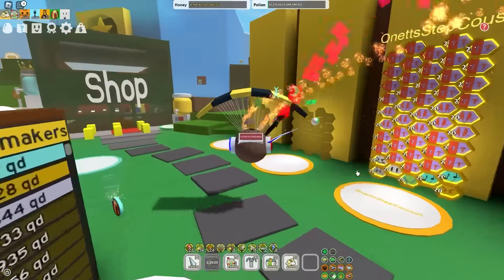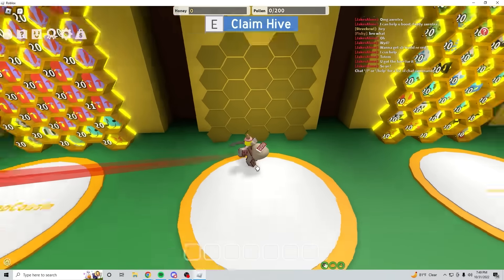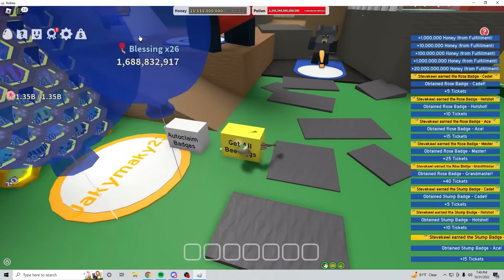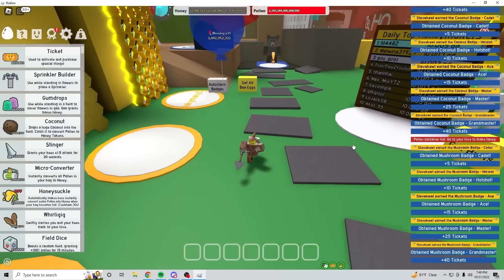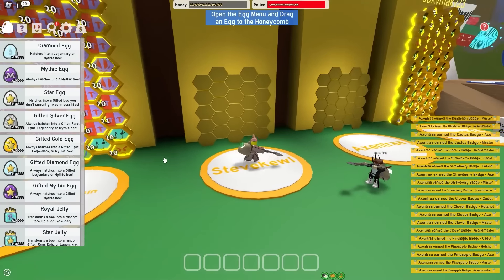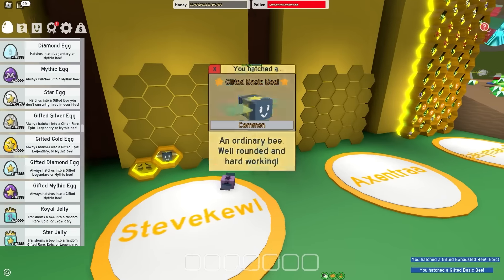First of all, what I gotta do is reset my test realm account. Come on, wipe all my progress. There we go. So the first thing I have to do is claim the hive. Then I can do the thing I hate the most - auto-claim badges - and get all the big items. Let's go, 100,000 of every single item. Does this ever end? So the first thing I gotta do is probably do a couple quests just so I can access the top area as fast as possible.